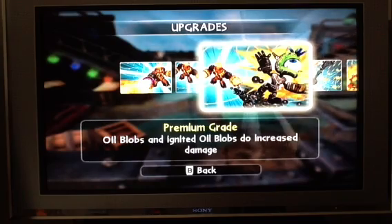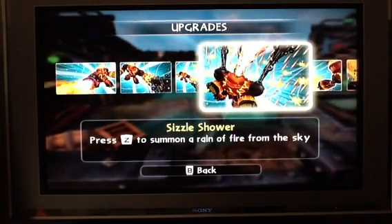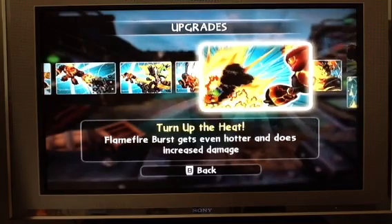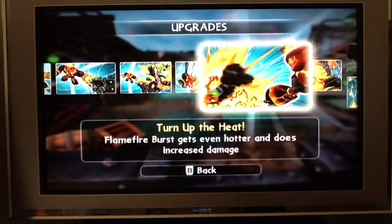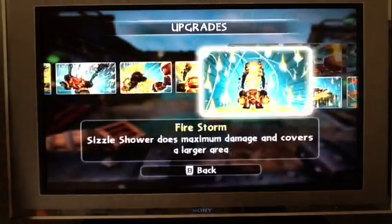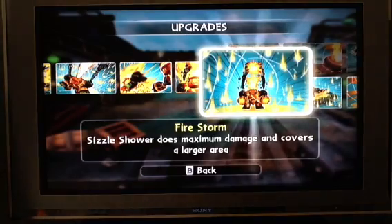Oil barbs and no oil barbs — increased damage. It's a little shout — press to save your salmon, rain fire from the sky. Turn off the heat — Flambois gets even hotter, it doesn't increase damage. Extend forecast — lasts one round, doesn't increase damage. Fire sword — maximum damage and covers a larger area.